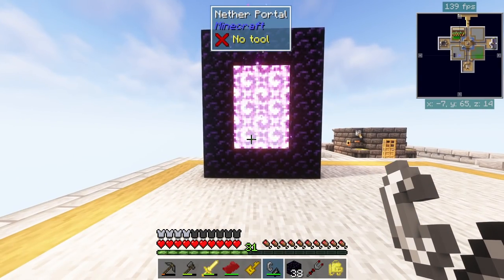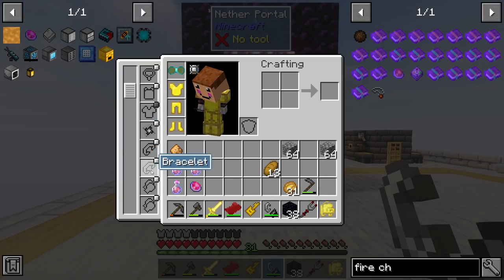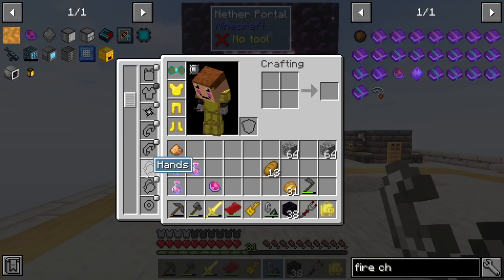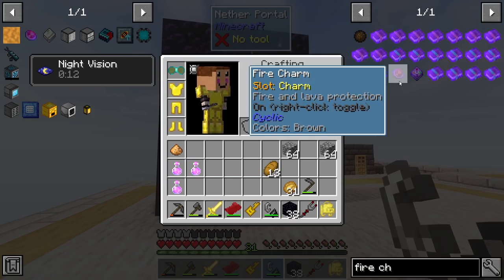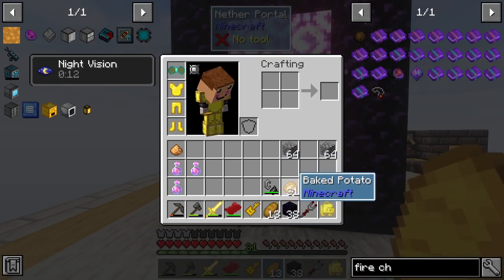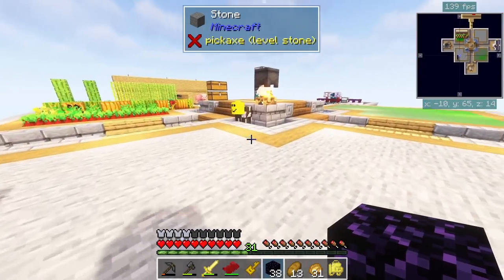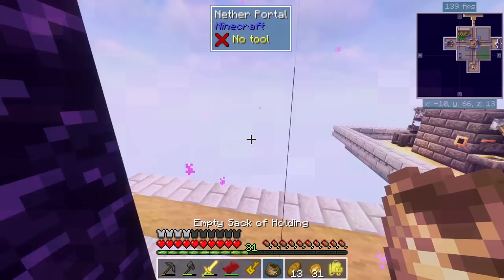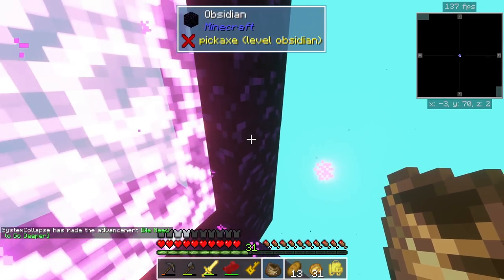I have fire resistance and the wither charm equipped in the charm slots - those little necklace-looking slots in the inventory. We can wear a bunch of them. Can't make the fire charm yet since we don't have blaze rods. Make sure we have food, armor, and potions. We also need the sack of holding ready - if we see a spawner we're just grabbing it and dashing out.